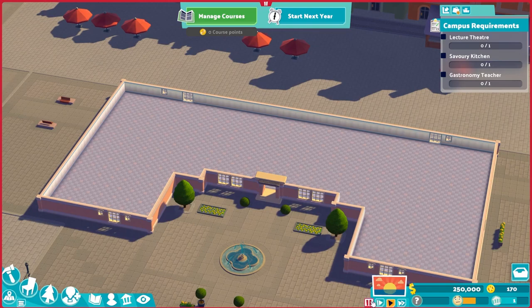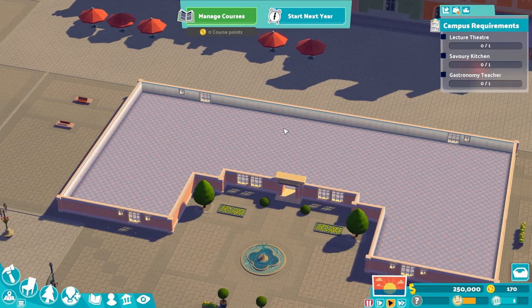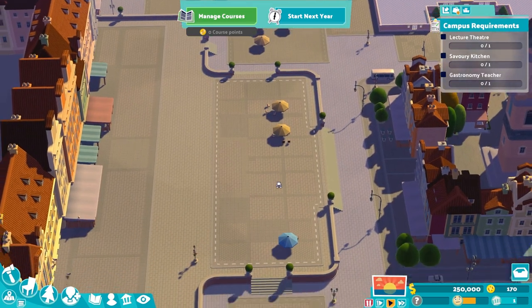I don't think time is passing until we start our first year. We need a lecture theatre, a savoury kitchen, and a teacher to teach said course. Let's have a look at space-wise - what have we got? We've got one there, here is going to be one, and down here.